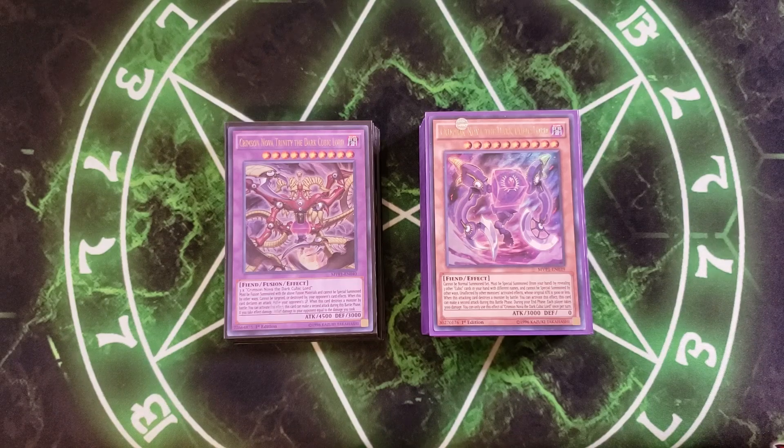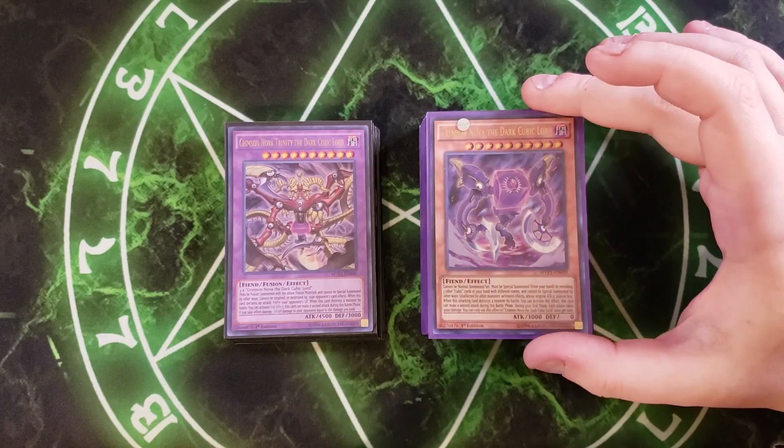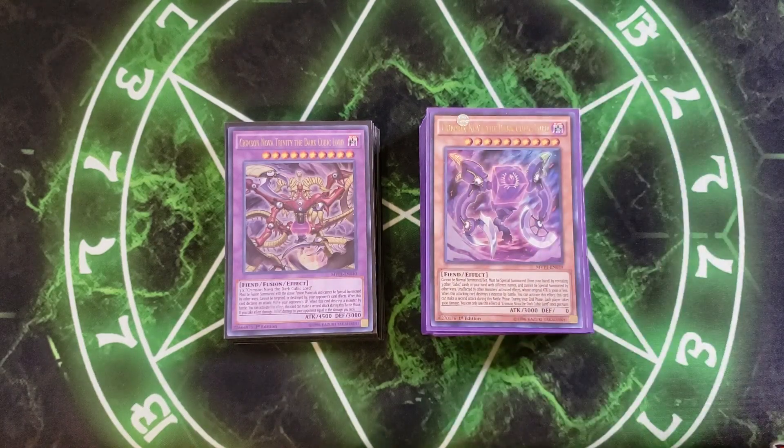Hey, what's up guys? This is DarkroomDuel. Today I'm doing a Cubic Deck Profile. I'm really excited because this deck is a really amazing OTK-based deck that summons out one of the coolest boss monsters in the entire game, Crimson Nova the Dark Cubic Lord. I absolutely love this boss monster because it can pretty much OTK your opponent on its own, which is a really amazing thing.